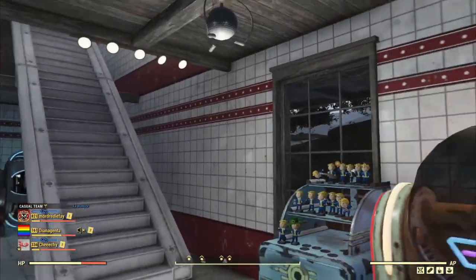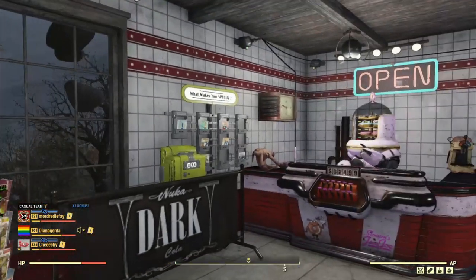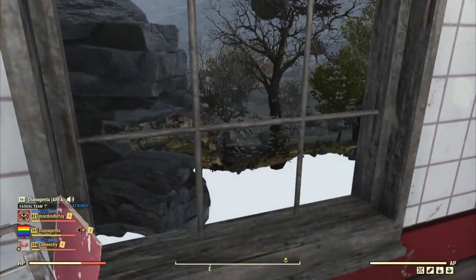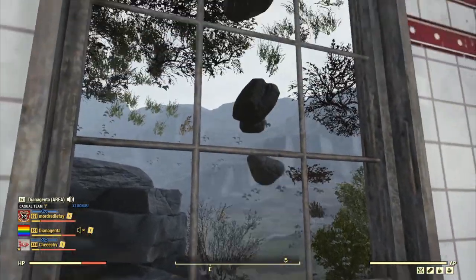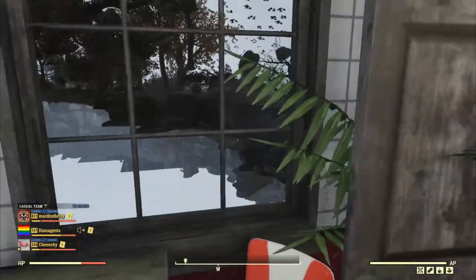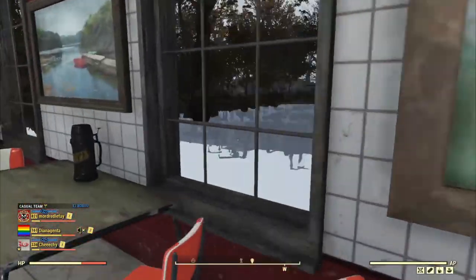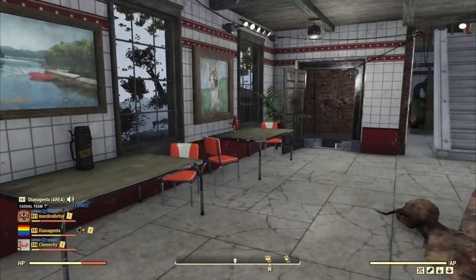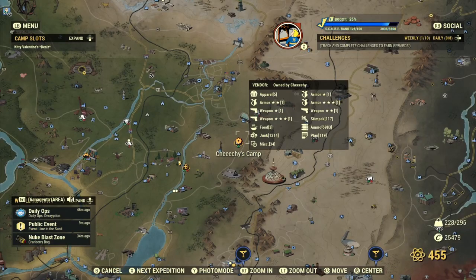Oh my god, that vendor box. Jesus Christ. Also out the window here, I want to show you how glitchy it is. There's lots of floating stuff. There's the hole in the bottom of reality. I don't know enough about building to know if there was some glitchiness going on and then they built this stuff around it, or if they just built it wonky to make it glitchy.